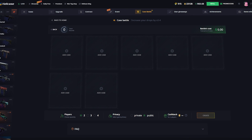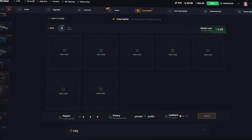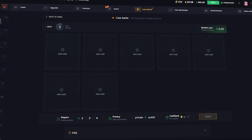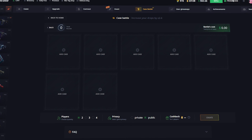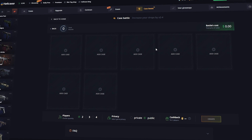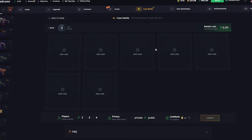What's up guys, it's Sancho back again with another video and today we're gonna be playing on Hellcase.com once again. We have a $960 balance for the video today. If you would like to play on Hellcase, click on the promo code section, enter the promo code Sancho, click apply and boom, you've got yourself a 10% deposit bonus. With that said, let's get straight into the video.